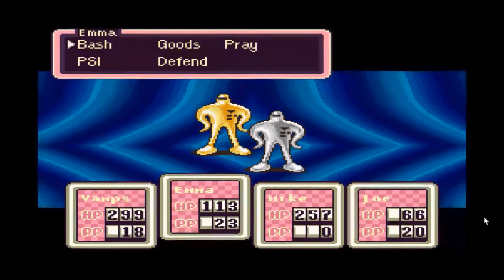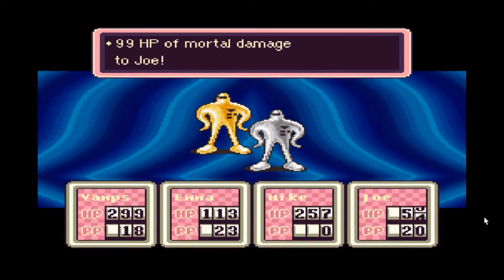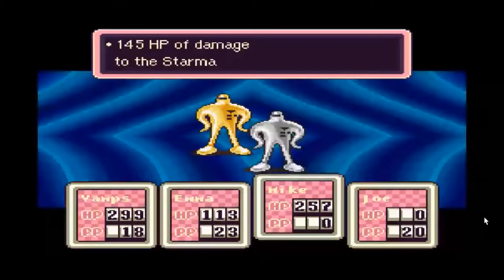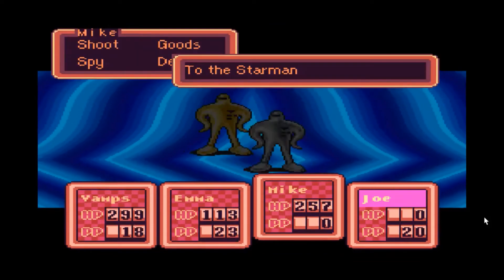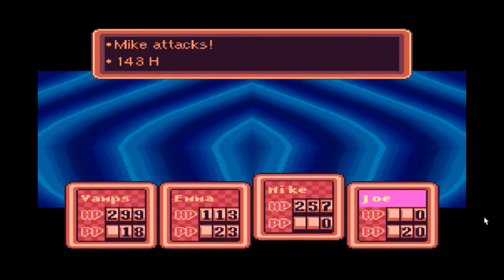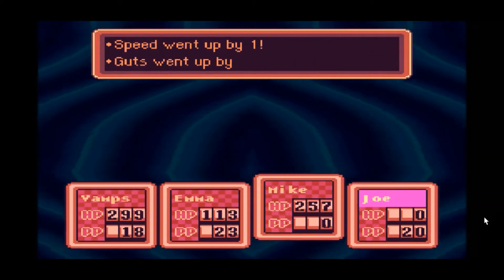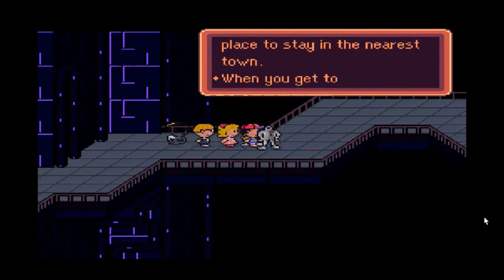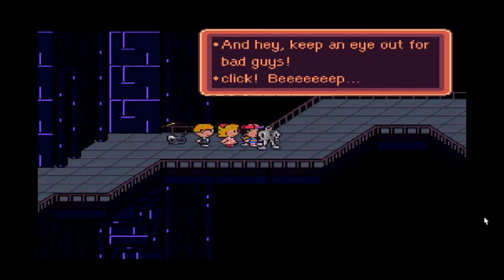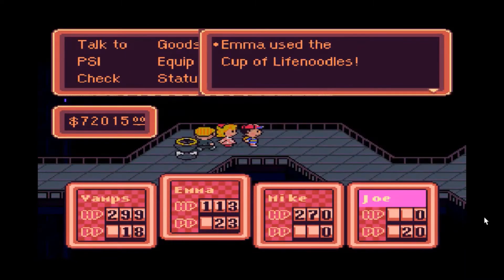Of course the party — Ness, Paula, Poo, Jeff, and Andonuts — they have to go there to stop some Starmen and whatnot. I really didn't like that part of EarthBound. If you watch my let's play up to the point where I go to Stonehenge Base, you'll hear me talk about why. Mainly it's the Atomic Power Robots in there — I believe they had the ability to heal themselves, so they were kind of a pain to deal with.